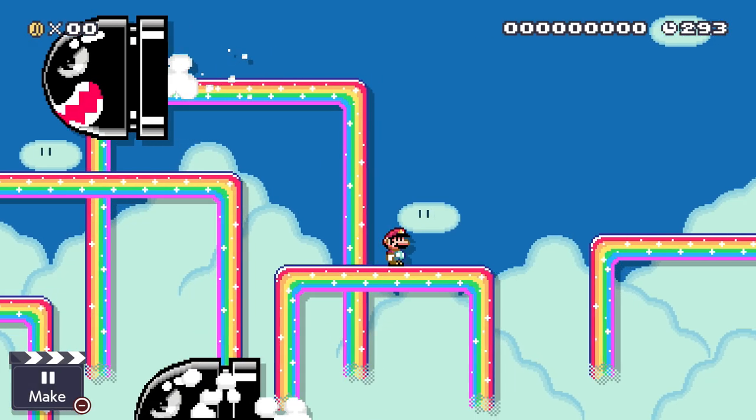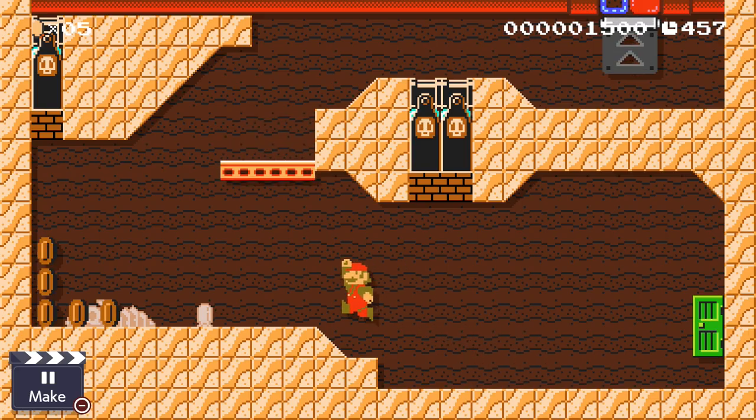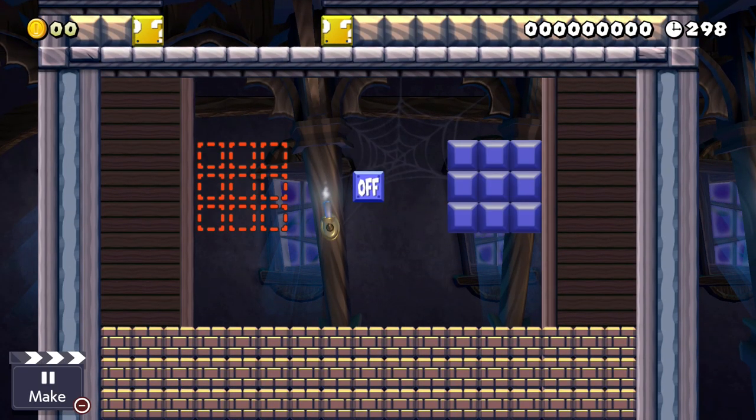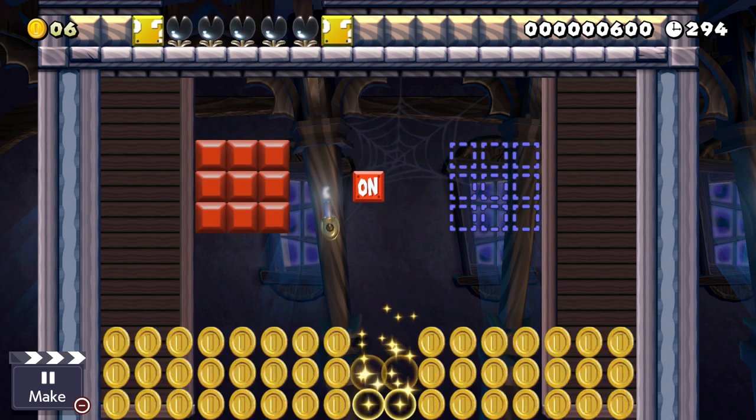So today we are going to do two things. First, we are going to take a look at how the level recommendation algorithm works in Super Mario Maker 2 and what we can do to get our levels played. Afterwards, we are going to discuss what Nintendo can do to improve the current situation in general. So are you ready? Let's do this!